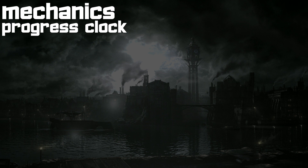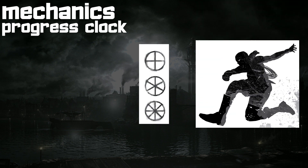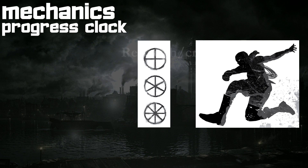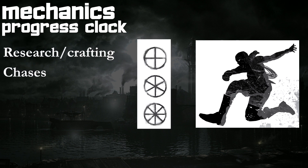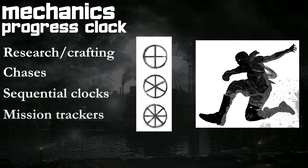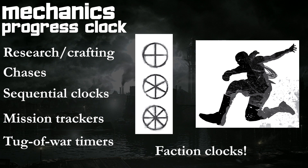The author encourages the use of progress clocks, which come in the form of four, six, or eight pie-piece circles written into your GM notes. You can fill in these pie pieces to represent the countdowns of all kinds of things: research projects, chase progress with clocks ticking against each other, linked clocks for complex series of events, mission clocks, tug-of-war clocks in which events fill and erase ticks, and even clocks marking how long before a faction blows up on you.